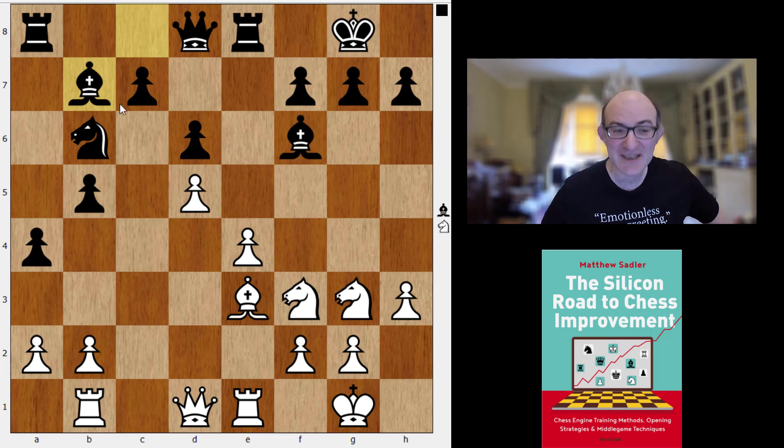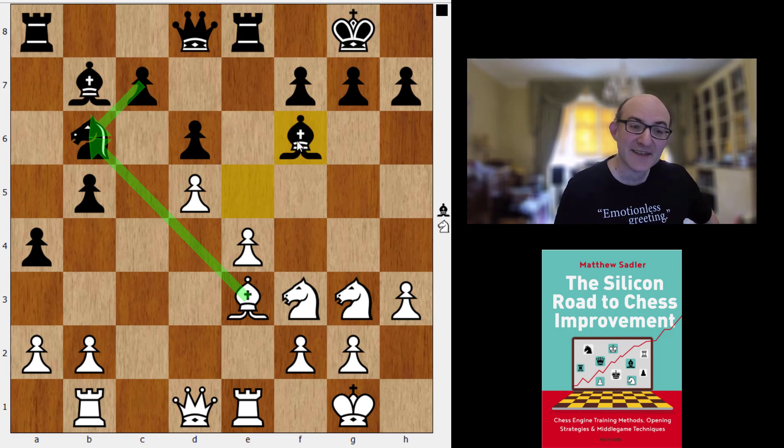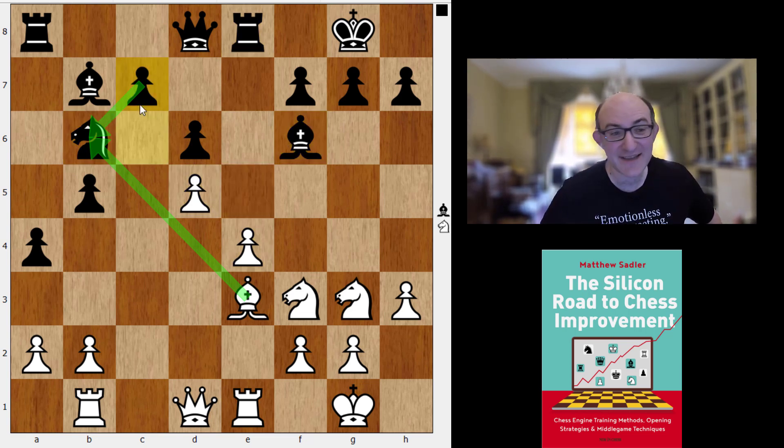There are a couple of possibilities. One idea — something that Anand did against Kamsky in a very famous game — could be to play Bishop takes B6, and after C takes B6 Black's light-squared Bishop has some problems because Black has lost the C6 break to attack the pawn on D5. The other idea is the one Berserk implements: just exchange off the dark-squared Bishops. Exchange off the opponent's active pieces, leave them with passive pieces. The dark-squared Bishop has become active because we're blocking out the light-squared Bishop with a light-squared pawn structure, so let's swap off the dark-squared Bishop.